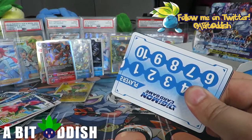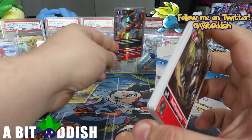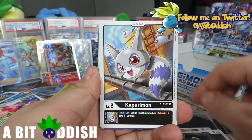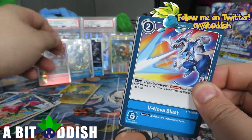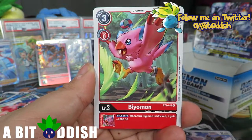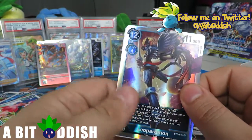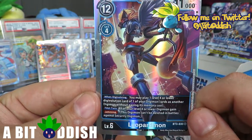Last pack! We already have the Metal Greymon Secret Rare so whatever we get is gravy. Dark Tyranomon, Vegemon, Nuclear Laser, Haguromon, Kapuromon, Biyomon, Nova Blast. We got a foil in the background - Tapiramon, Biyomon, Baby Domon. First rare is Wargraymon and Leopardmon! There's our final holofoil of the box - the same last holofoil as the first box, actually. Pretty cool card to end on.